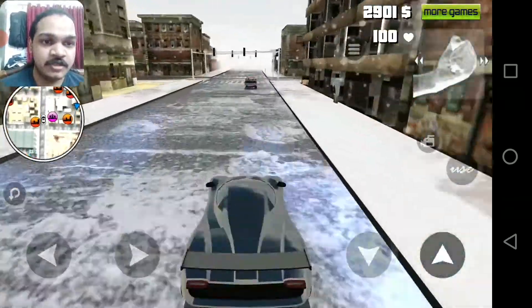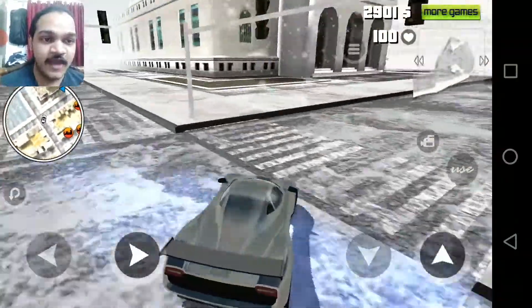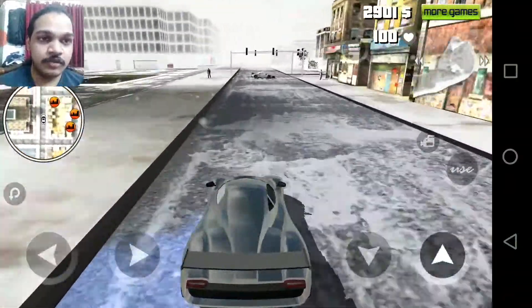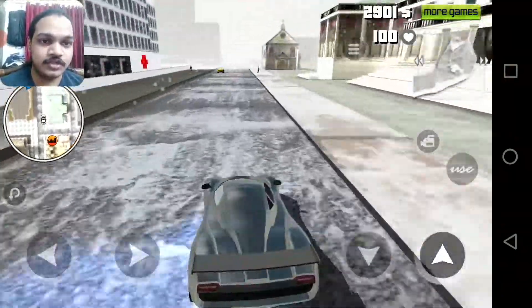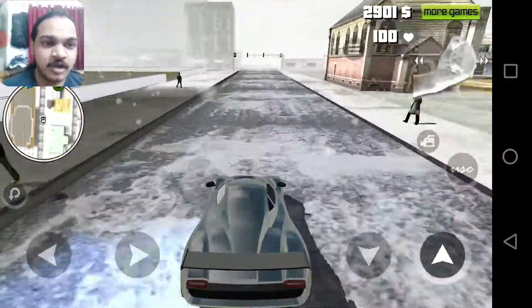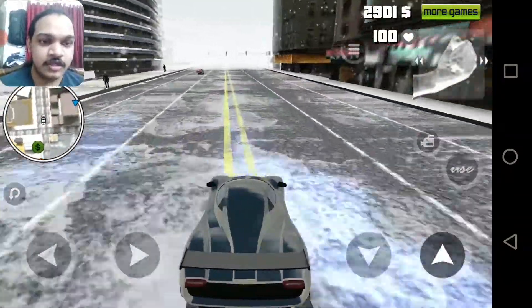This car looks like a Bugatti Zonda. It runs fast, it's like a Formula car. And this guy has a Lamborghini Veneno as well. This car might be a Bugatti Zonda Singh — that's what it looks like.